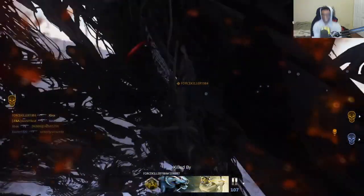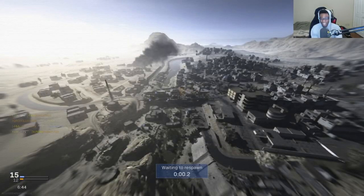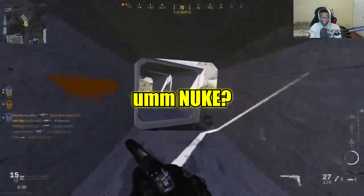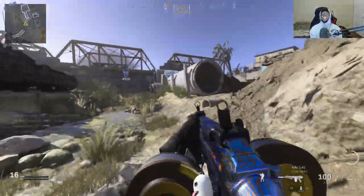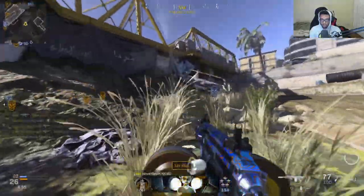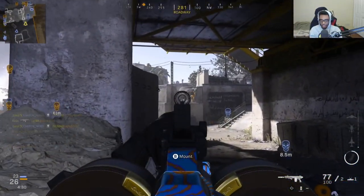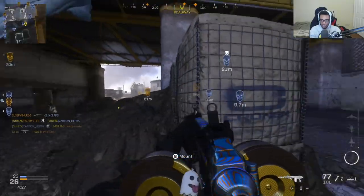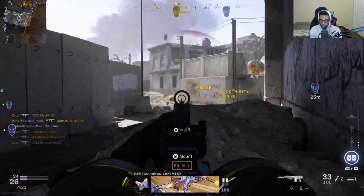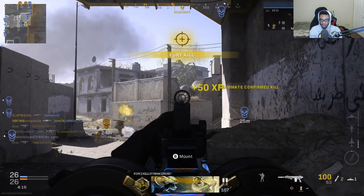Oh my god, we died one off! We died one off the nuke. The spray, dude — literally just shooting at the muzzle flashes. That's insane. Like, how good is that — you can literally just track kids through the muzzle flash in this game. I'm honestly getting so much Season 1 vibes with this class.